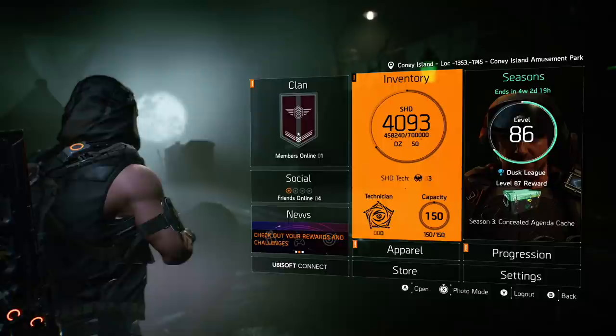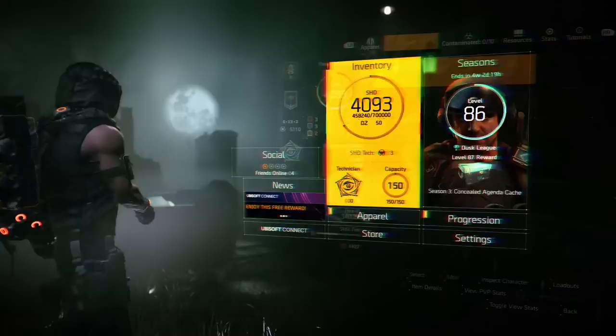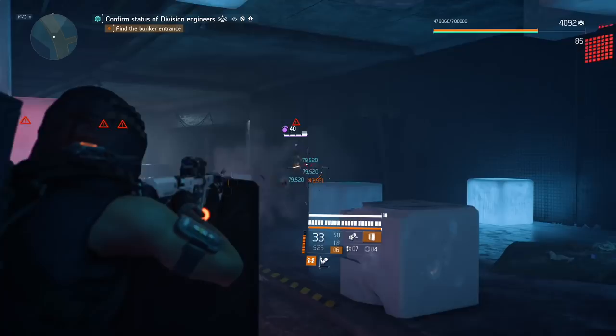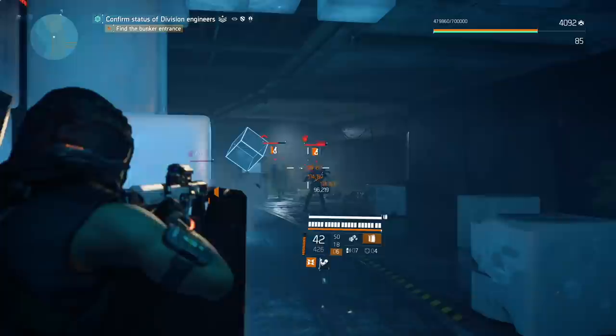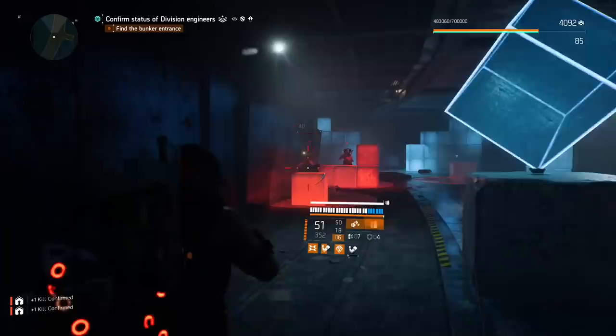If you want to be updated on all the best PvP and PvE builds, you know where to be. Hit that like and smash that subscribe. With no further ado, let's get into it. For specialization we're going to use Technician, because Technician specialization will provide us with one skill tier which will improve our shield health and seeker mine damage. Kill damage from the Technician specialization is really nice too. Grenades are really handy on legendary difficulty for dealing with those annoying dogs and war machines. Technician specialization is basically a must-have here.